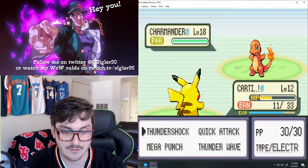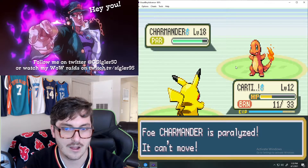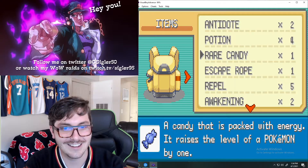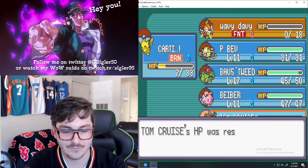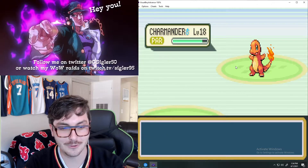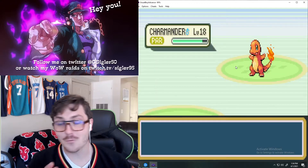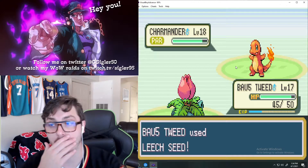I definitely don't have a Burn Heal, so I can't just keep healing Cardi up - it's not worth it. I'm going to have to sacrifice my Cardi here. I sacrificed my Tom Cruise like an idiot, but I have a Revive now - I'm gonna use it because this is a tough battle. I'm gonna have to go for the strategy again even though he has Ember and he's gonna be doing a lot of damage to me.